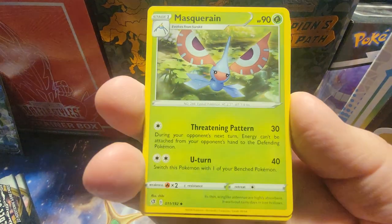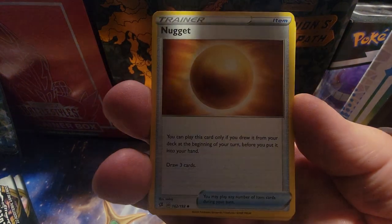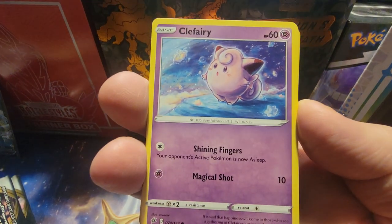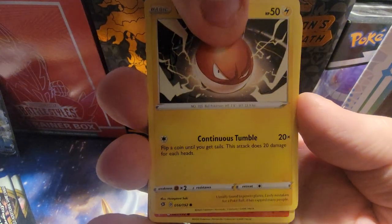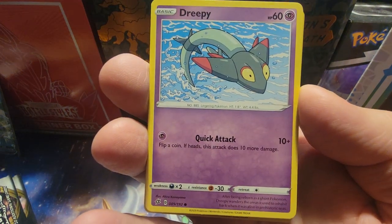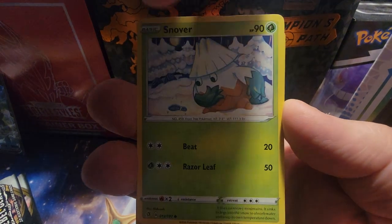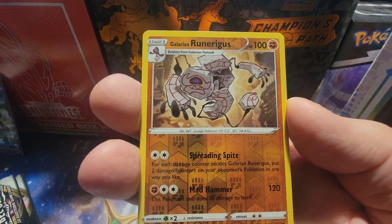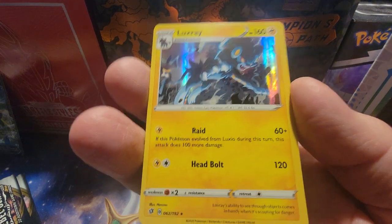Next pack: Energy, Masquerain, Nugget, Tranquill, Clefairy, Voltorb, Growlithe, Dreepy, Snover, Reverse Holo Runagrus — into the Luxray Holographic!